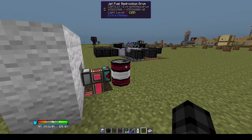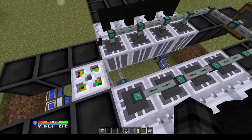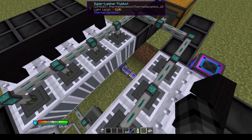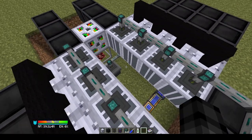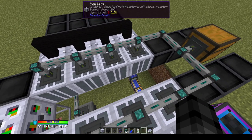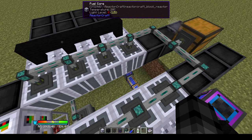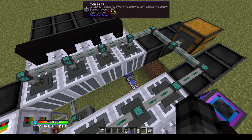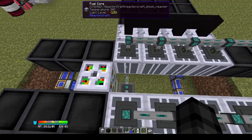Looking at the reactor design, you'll notice there is an air gap between two lines of fuel cores. Originally this gap was filled with control rods, which I'll talk about later. I want to point out that you don't need an air gap in a fission reactor, and it does in fact cause the fuel cores to lose some heat to the air, which isn't optimal.